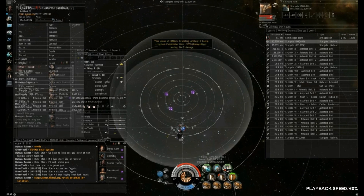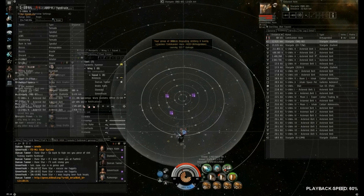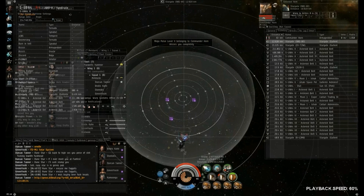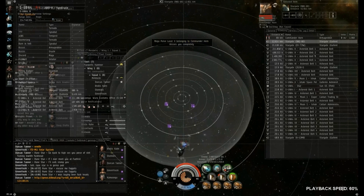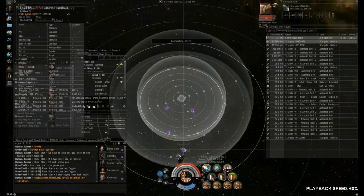We're planning to put the Geddon in low armor just so we can kill it when we pick them up on scan again. The Geddon correctly shoots our Tornado — weakest ship — and does the most damage, so he forces me to burn away as we're shooting him.